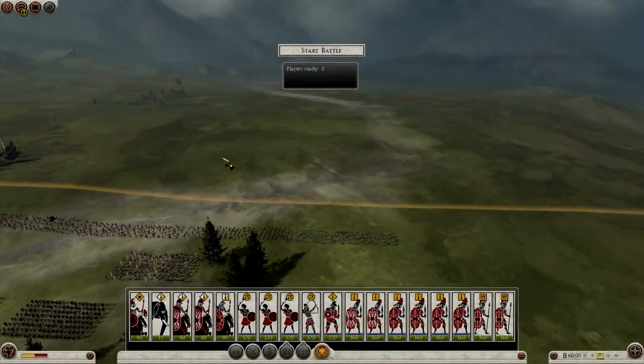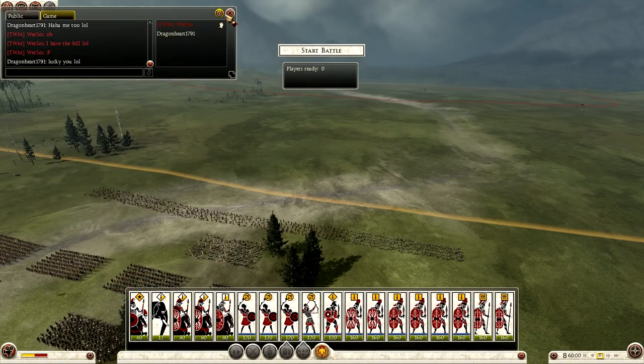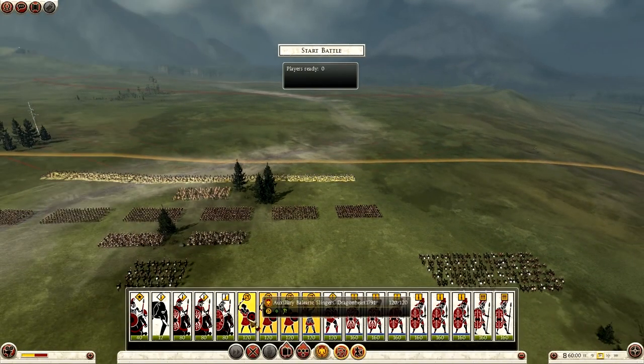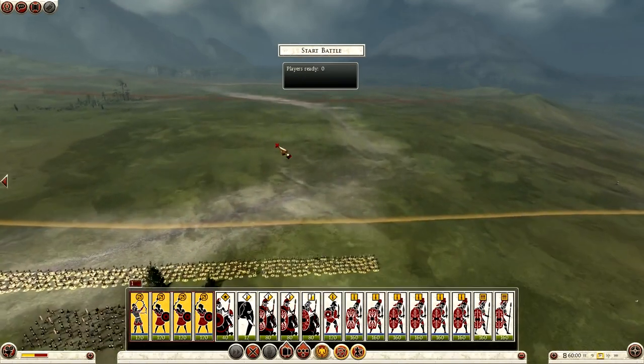Hello everybody, this is Dragonheart and welcome to another online battle for Total War Rome 2. My opponent today is Wursez and he is playing as Rome, and I am playing as Rome as well. The build I'm using for this multiplayer battle is in fact the same build I used in the previous online battle, so you can see how I do against a Roman faction and a different player this time.